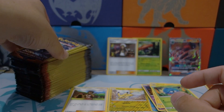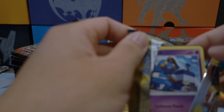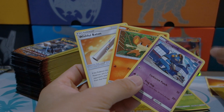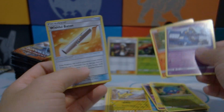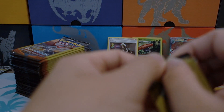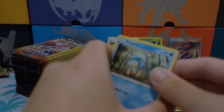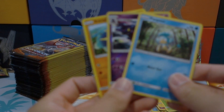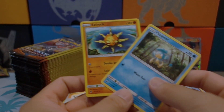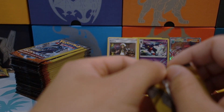Some of the cards I'm missing for my master set: Kiawe, Wishful Baton — oh, for a rainbow rare — Charizard GX, Gardevoir, Darkrai, and Necrozma. We got a reverse holo rare Toxic Rope — that's neat — and a Solrock. I'm still trying to remember what else I need for the hyper rares.